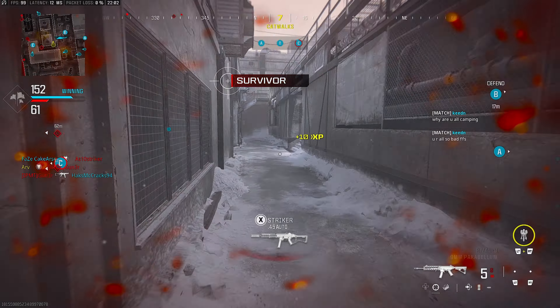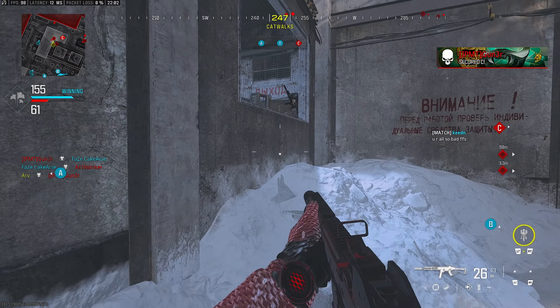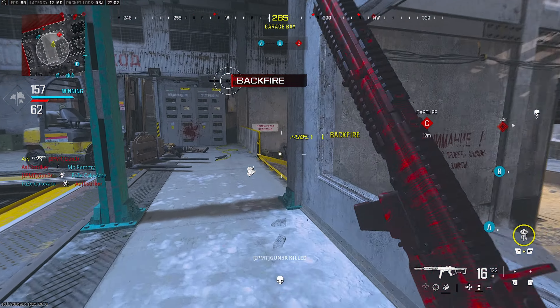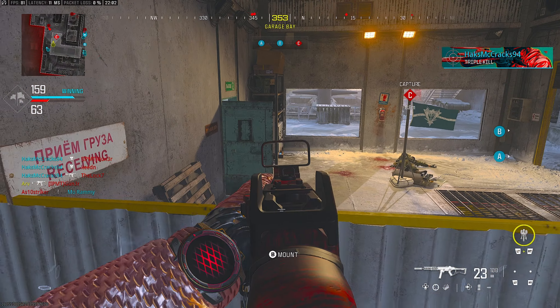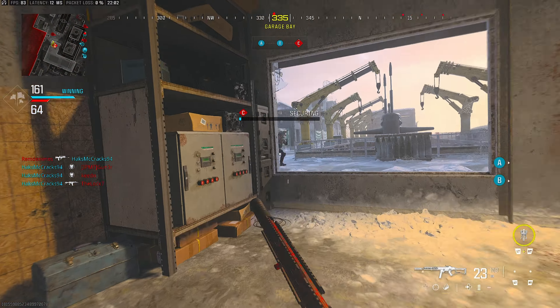Now I have a second to breathe and think about what's happening. What I'm trying to do constantly is play depending on my gun. Because I've got a submachine gun, I'm trying to go into close combat areas, and when I expect something to push me I'm holding my angle, pre-aiming. The good thing is we actually picked up an AR, so now I can take my time and play a bit of range.